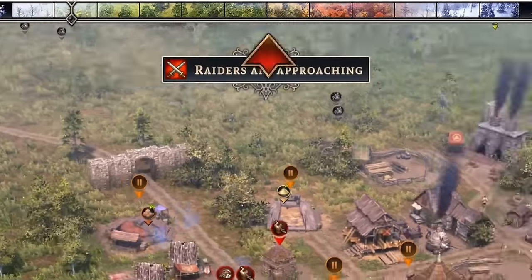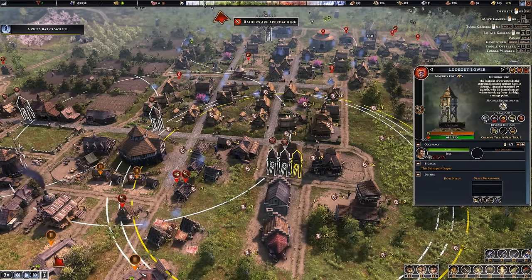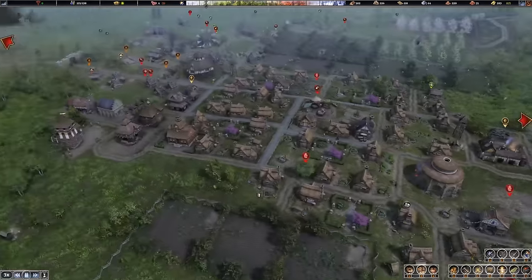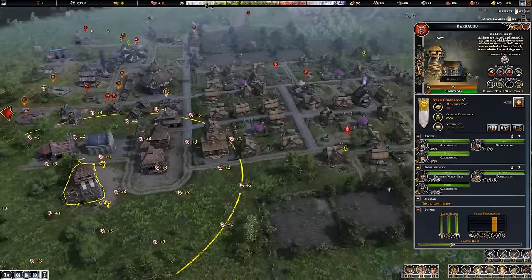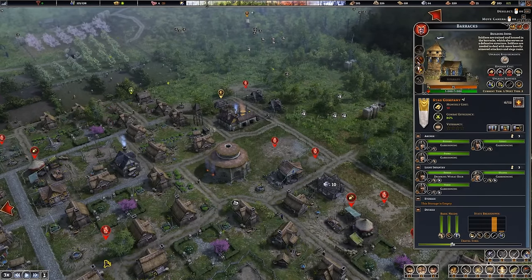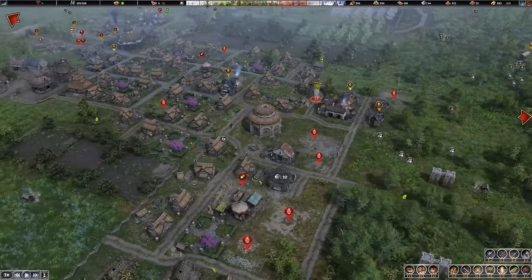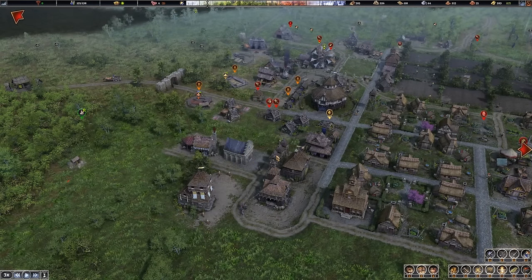And raiders are on the way. Okay, I was feeling really grateful — now I'm feeling a little bit less so. We do have soldiers we can mobilize. I'd like to place them close to a tower over here, because this is the least defended area. I have good reason to believe the enemies are going to make a beeline for my vault, but that's where I have a bunch of towers — as long as they get here with bows, we'll be okay.